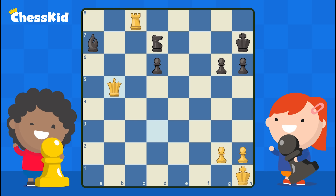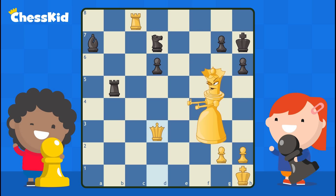Notice black did not have time to save his rook because he was required to get out of check. That's the beauty of the double attack.